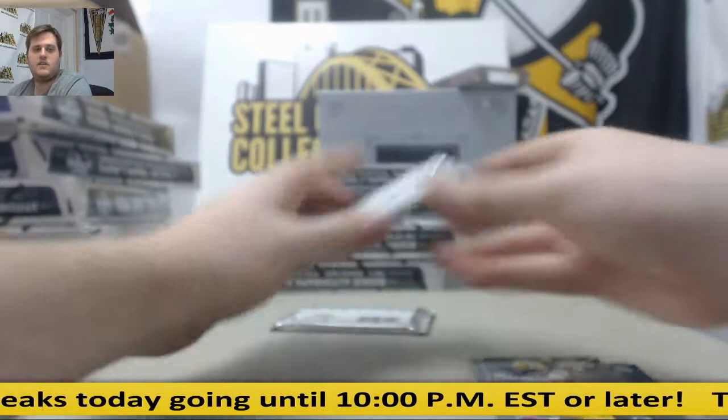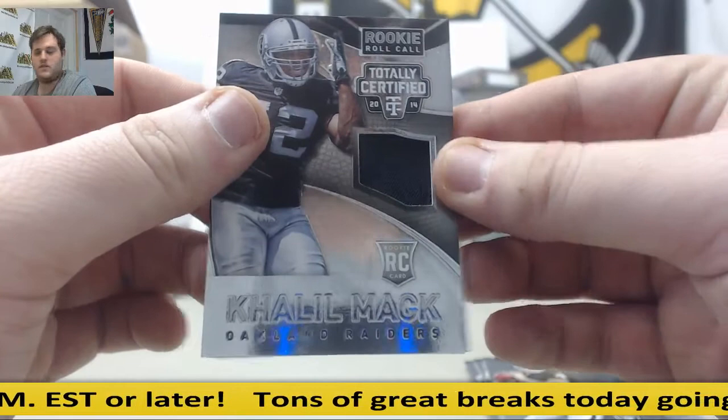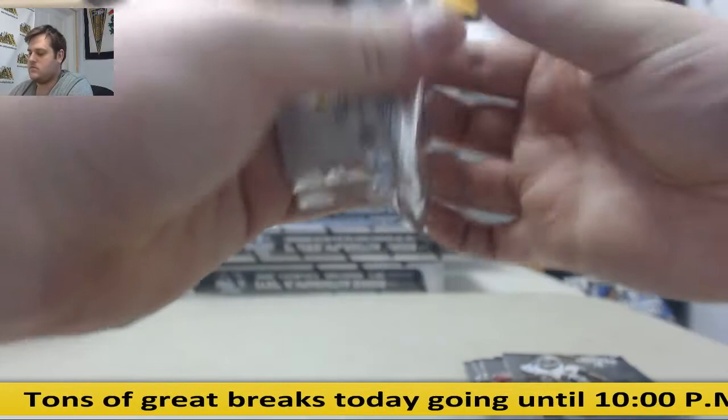Charles. Fitzpatrick. Derek Carr. Rookie jersey swatch: Cleo Mack. Cecil Shorts. Forte. Newton. Aaron Murray. Terrence West rookie jersey swatch: Damaris Thomas.